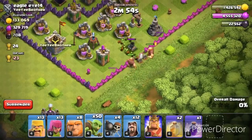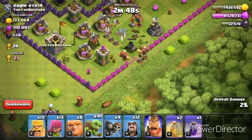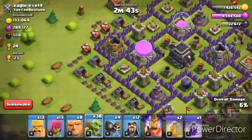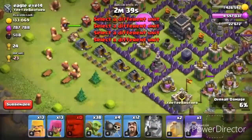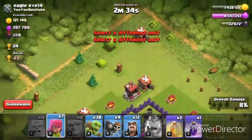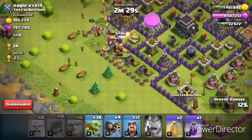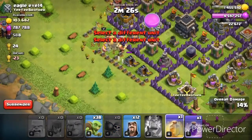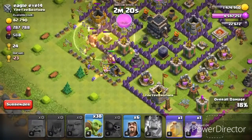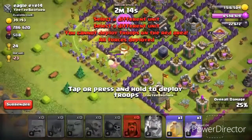We're gonna wall break in here and hopefully get all that elixir. Hopefully nothing goes wrong. I want to come up on this side — we shouldn't lose this because it's really easy. Let's snipe the corners for buildings, gonna wall break in right here, and get a pretty good funnel going.